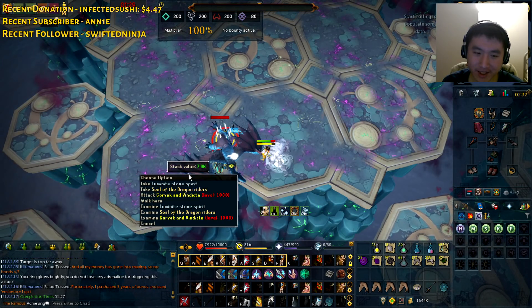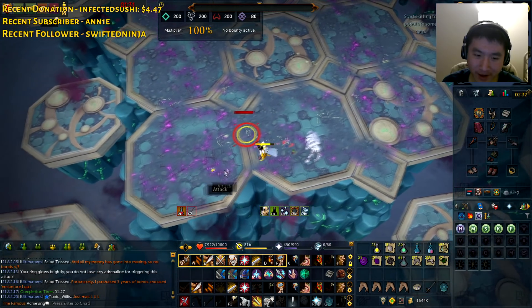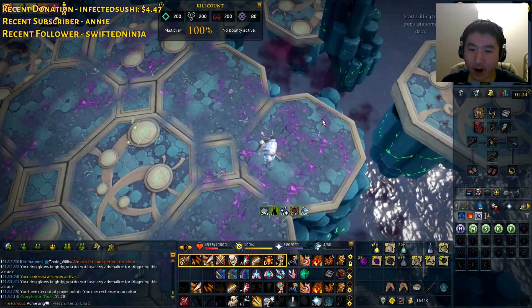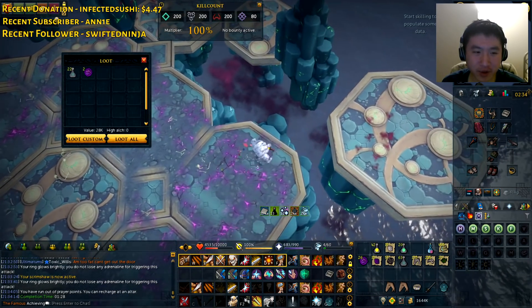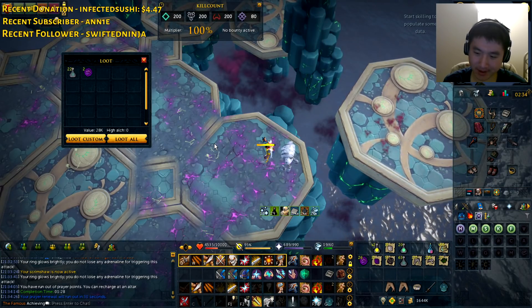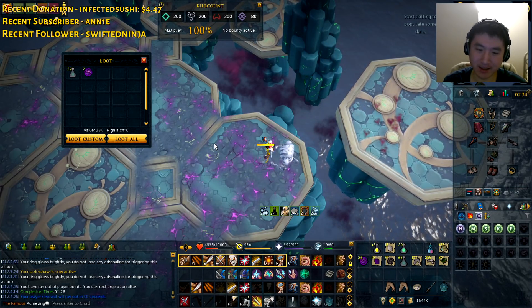Are you serious? 7.9k? Look at the value of this — 7.9k for this. Oh my god, another stone spirit drop. Are you kidding me? Another stone spirit drop. Holy Jesus, this is crap.